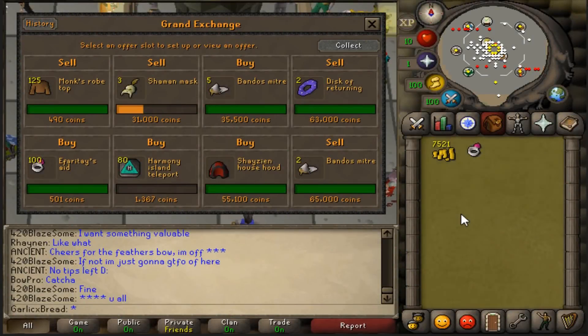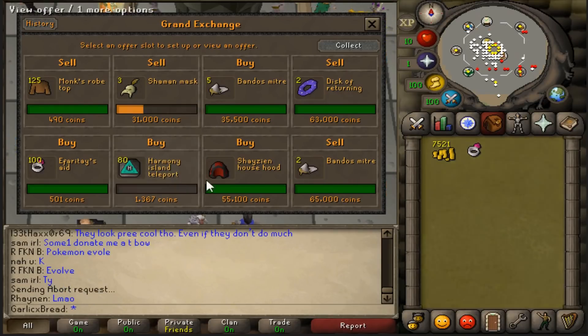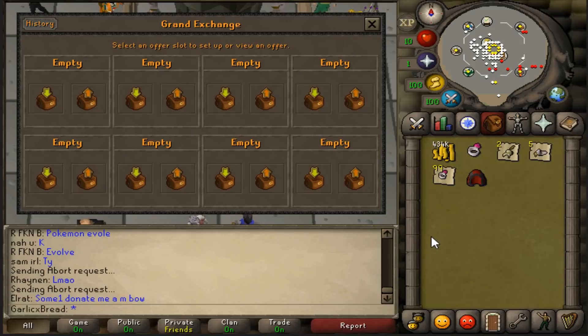10 to 12 hours later — it's the night of the second day, and this looks absolutely beautiful. Everything except the Shaman Masks and teleports have completed. After collecting everything, we've got 434k cash and some items here which we need to sell.